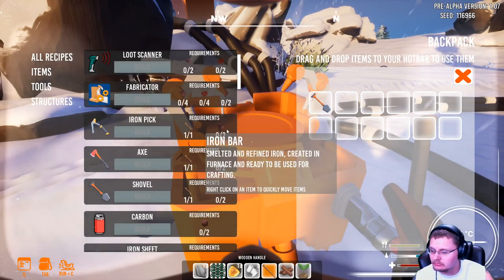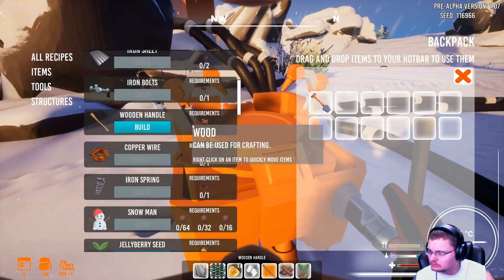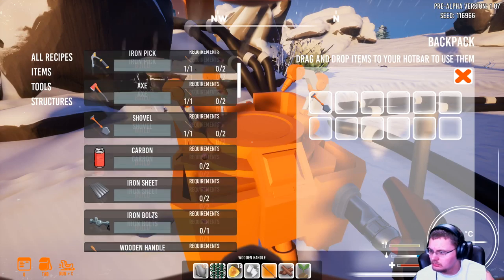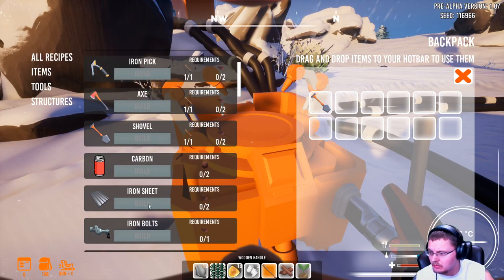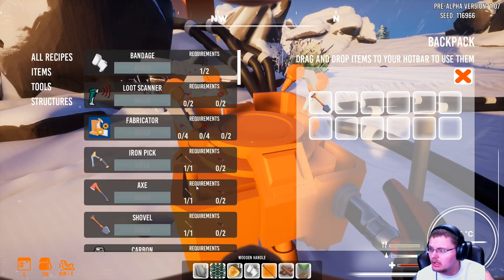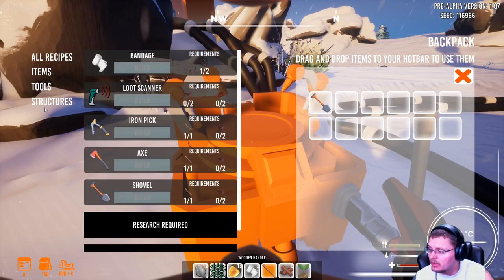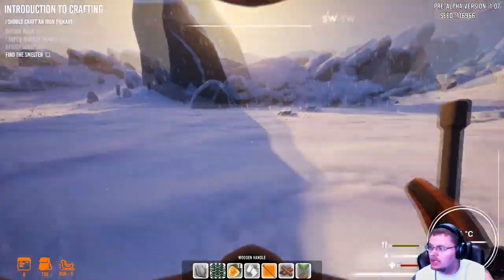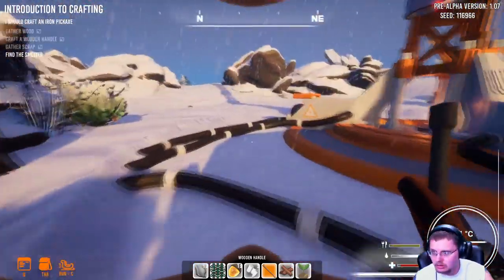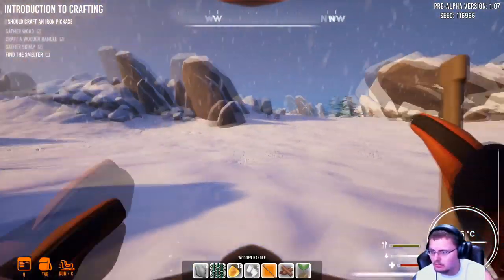To make an iron pick I need iron bars — how do I get iron bars? Iron bolts, iron sheet, fabric. Do I need a fabricator? I'm going to make iron sheets and a fabricator, but I need iron bars to do that. Do I have to go find iron bars? Find a smelter. If you hold shift, you can run — that's nice.